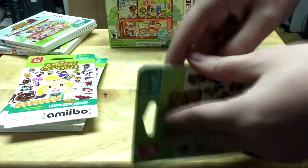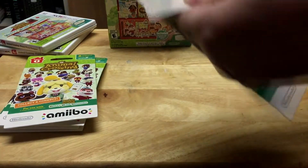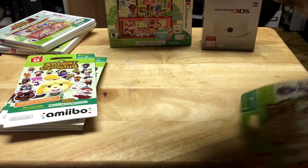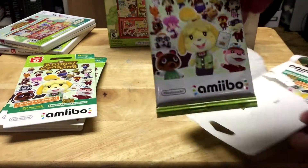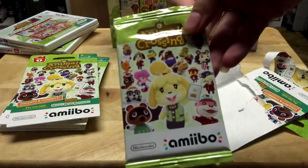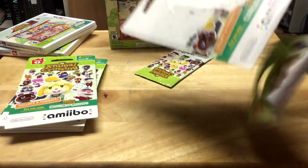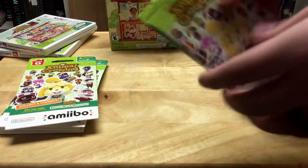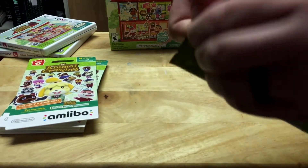What you can do with these cards is have villagers come over to other villagers' houses and hang out, or you can have them actually come into the game and then decorate their houses. Each villager has a unique theme for what they want their house to look like, so you can design the house of your favorite villager if you have their card. The packs are $5.99 each in the US and there are six cards per pack.